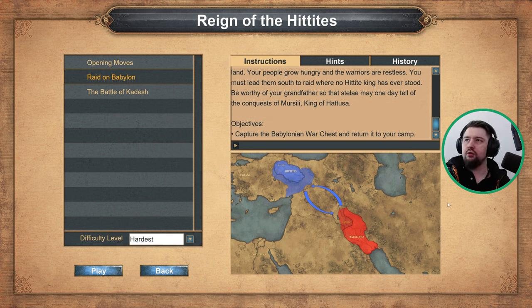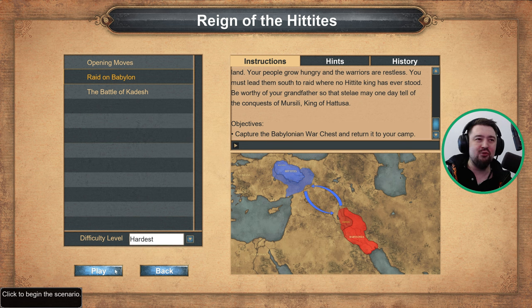Hello and welcome to the Reign of Hittites campaign. We are on Scenario 2, Raid on Babylon. This is probably one of the most brutal and unfair missions I have come across in a little while. Essentially it's a 1v4 where we need to capture a Babylonian war chest - a camp which is far more easier said than done. It is a fortified fortress with like 20 towers defending it, so a dash and grab is just not on the cards. We basically need to hold off and wait for the enemy to run through resources before we can start our campaign.